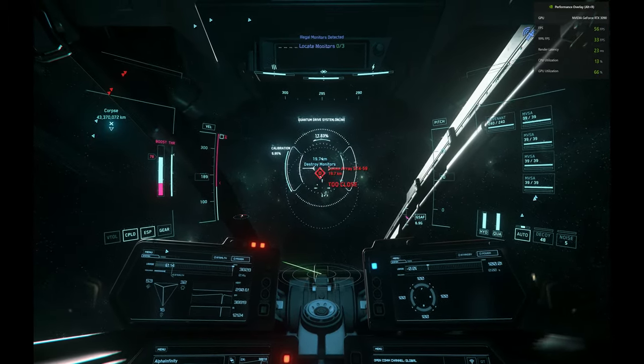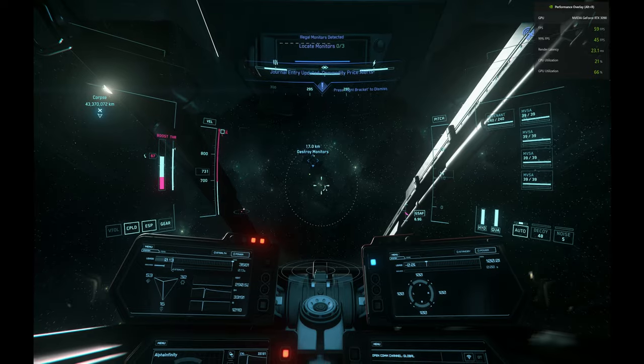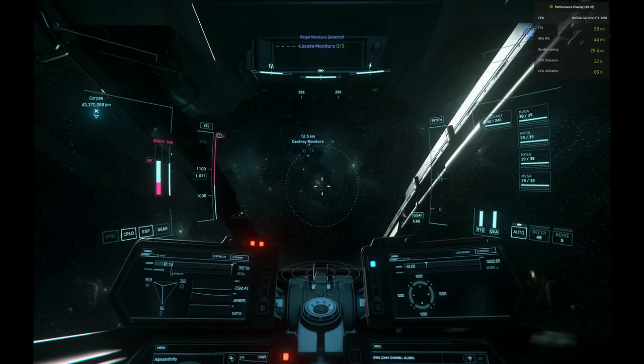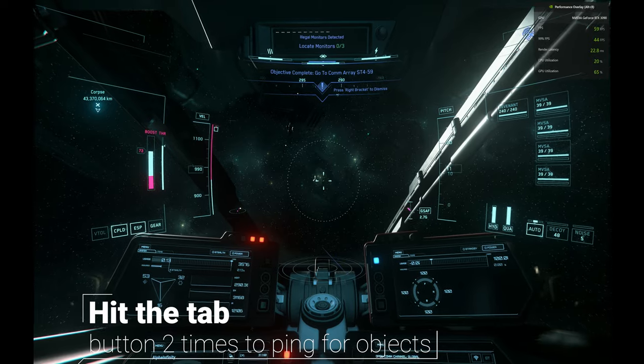Once you get to the commaray, we're going to start scanning. To use your scanner, you don't need to select V. Instead, you just want to double-hit the tab button on your keyboard — hit tab two times to ping for objects.